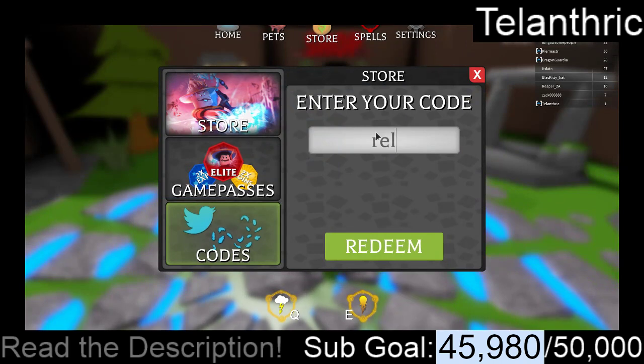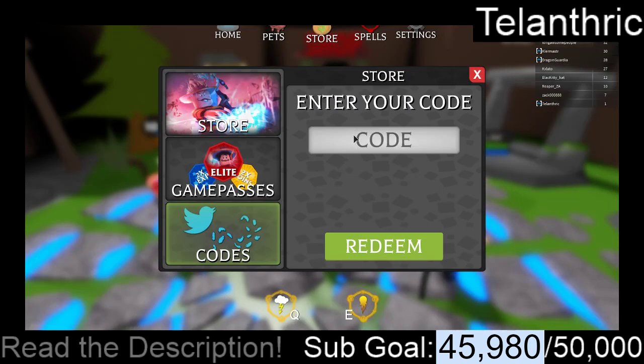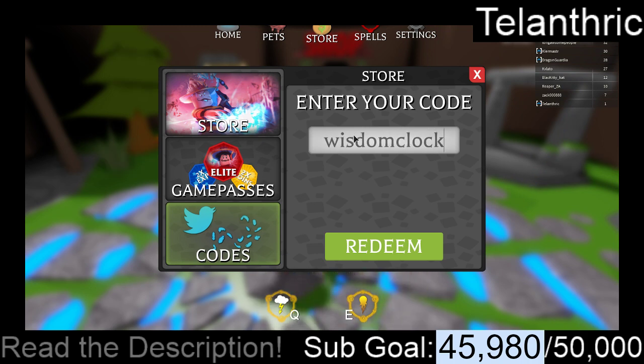The first code is "release", and that's going to give 500 coins. The second code is "wisdom clock", and that's going to give 250 coins.